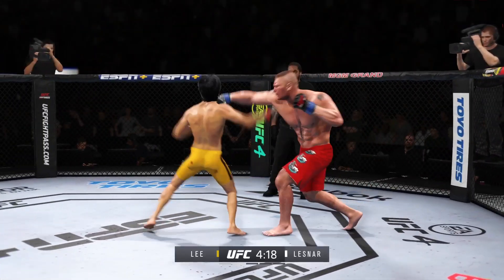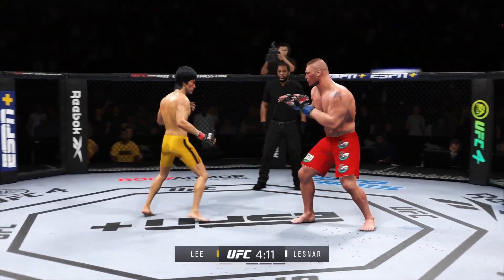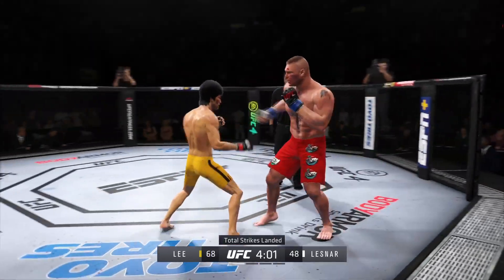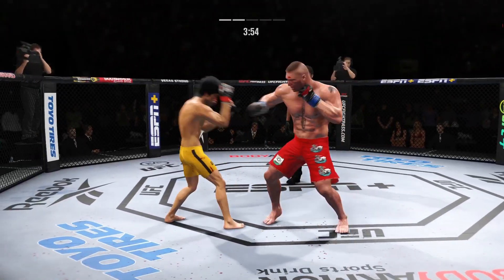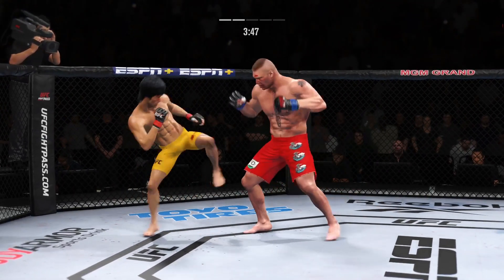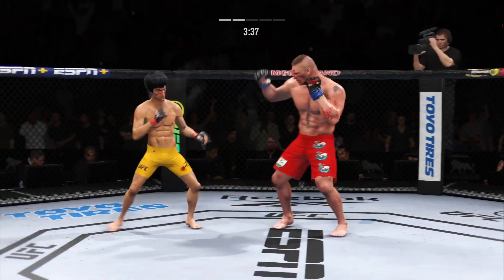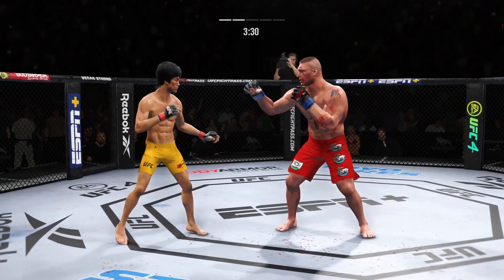He's got to find that confidence — all the reps in the training room are going to pay off. Switching stances. Lee gets caught with that punch. Look at him drive his shin into the body with that kick. He's got the reach advantage — might as well use it. He just keeps on coming with these shots to the liver, looking to buckle him once again. He got him down to his knee earlier with a liver shot — he knows he's hurt there and will continue to target that area.